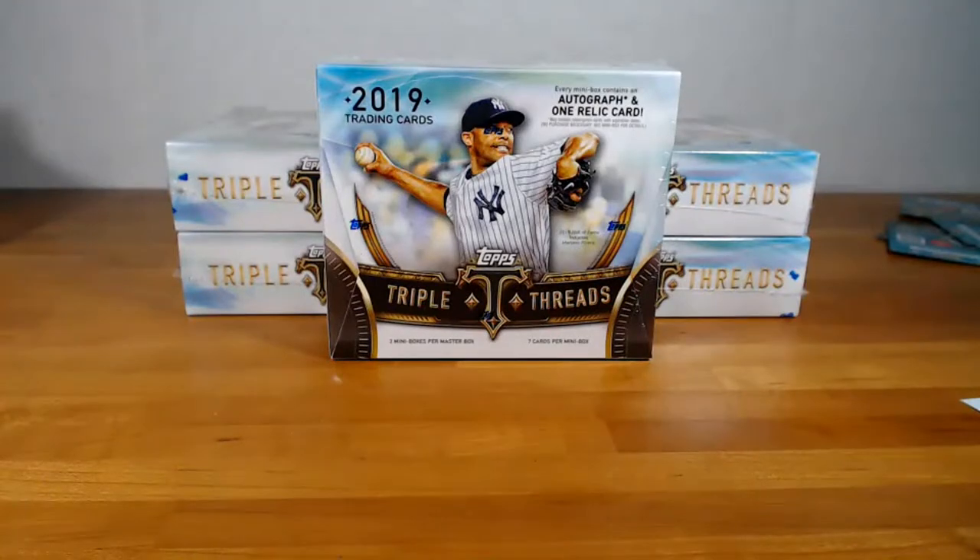What's going on everyone. Tonight is triple threads, five boxes. Pick your team and three combos, I think. So yeah, this should be a fun one. The combos — I think everybody has a shot at getting something good, so let's see how we do.